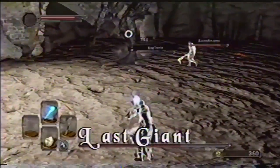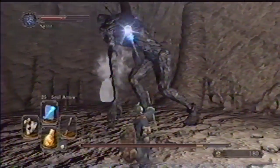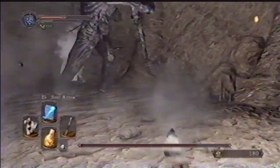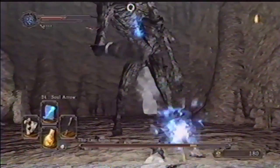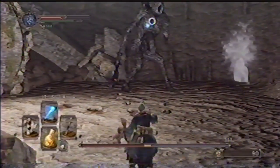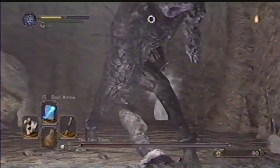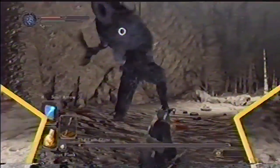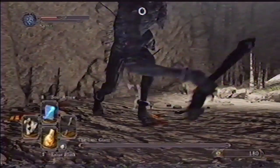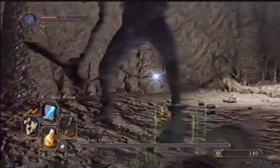Roll away from the stomp attack if you're fighting up close. Last Giant swipes at you with his hands, so keep at a safe distance when using long-range attacks. After some time, he might decide to grab his other arm to extend his reach. Don't underestimate this downward strike. Last Giant moves slowly, so you can attack quickly. This was just the warm-up.